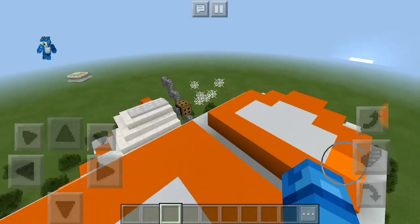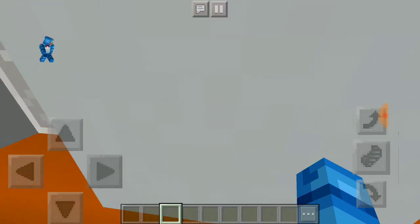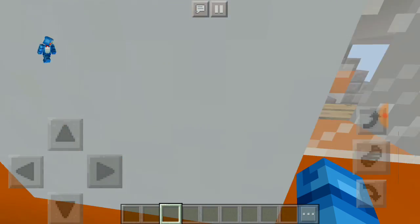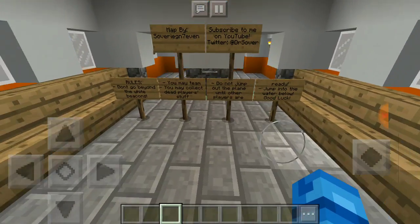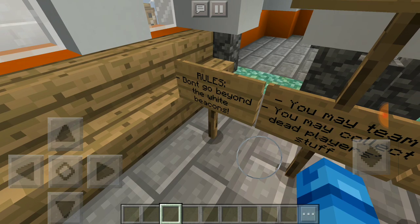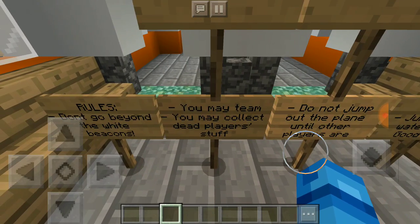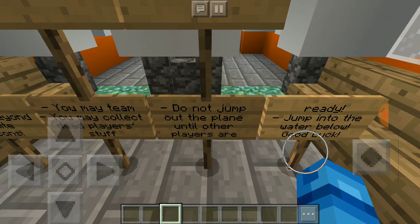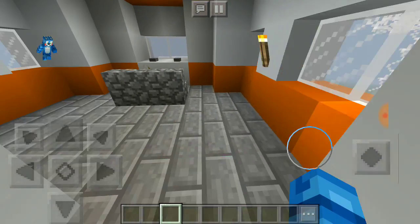I want to figure out how you actually get in here, because I'm curious if there are two ways in. You're supposed to spawn in there — oh, that's how. So what's this say? Rules: don't go beyond the white beacons. You may team. You may collect the dead player's stuff. Do not jump out until other players already jump into the water below. Good luck.